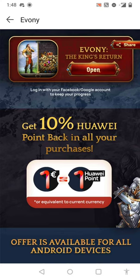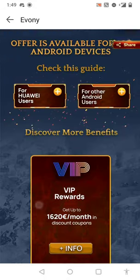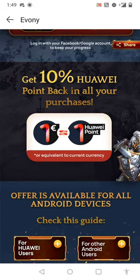The most important wow factor is the 10% points back. Whenever you spend something you are getting nothing in return but the items in the game, right? But with Huawei App Gallery you get 10% points back, so once you're done spending, you have some bonus available in your account and you can simply buy whatever you like without needing to use your card. That's an amazing use of Huawei App Gallery points.